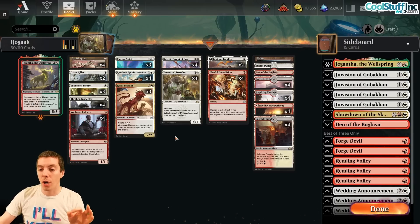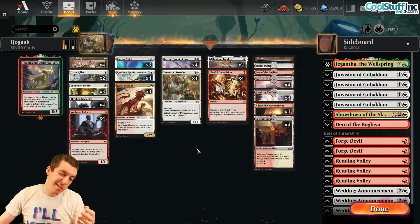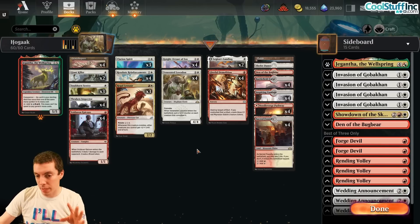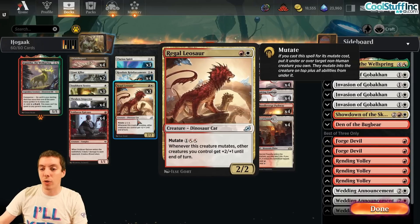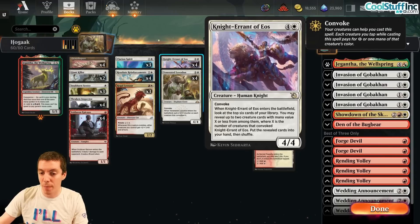The cards we've got to replace are Reckless Bushwhacker - the big one that lets you surge it out for two mana and give your whole team plus 1 and haste. Our stand-in is Regal Linosaur, which is a 2-mana 2/2, but whenever it mutates your entire team gets plus 2, plus 1, which is awesome. And the important part is you can find it off of Knight Errant of Eos.